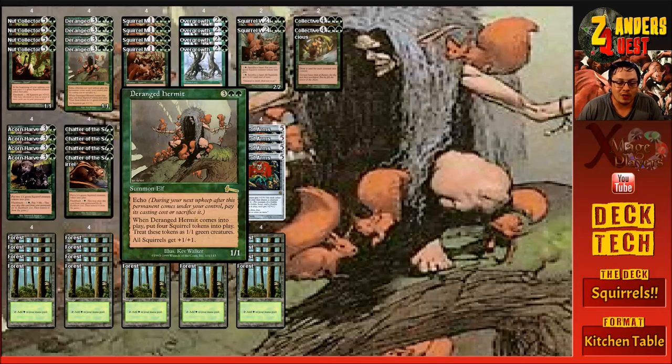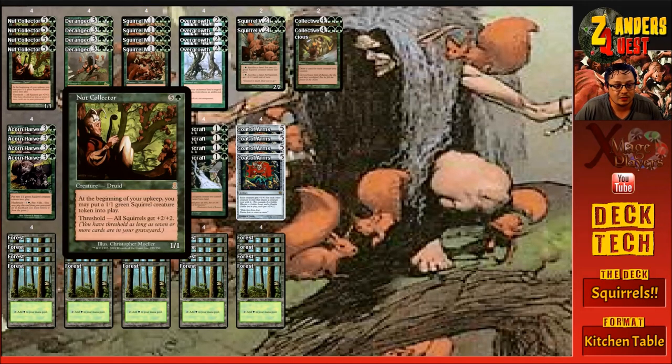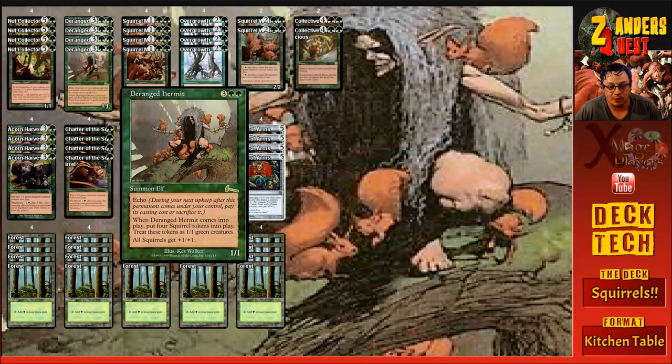Four copies of Deranged Hermit for five — three and two green. It's a 1/1 summon elf with echo, so during your upkeep after the turn it's played you have to pay its casting cost again or you sacrifice it. When it comes into play you get four 1/1 green squirrel creature tokens, and it also gives all squirrels plus one plus one — adding to the anthem effects like Nut Collector. It's a 1/1 so it dies really easily, but the synergy for what it is is insane.